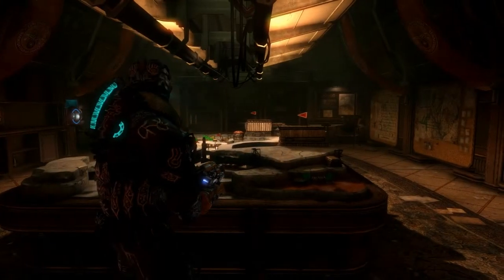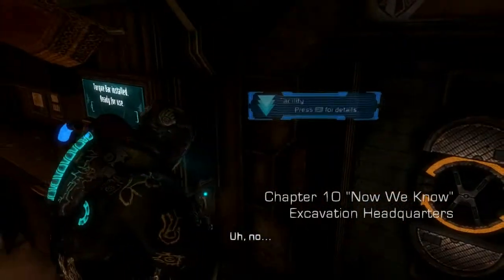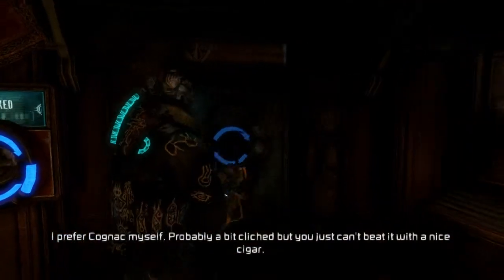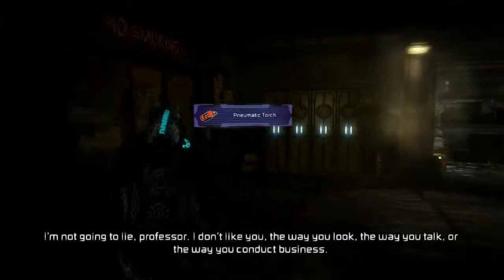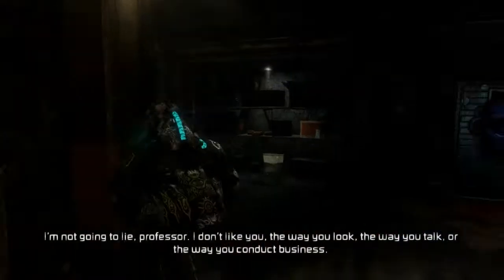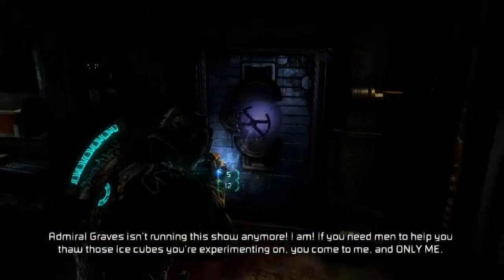Hey guys, welcome back to Dead Space 3. This is Chapter 10. We've got an audio log right there, a torque bar, and a pneumatic torch — that's basically a flamethrower. You can make a couple other different things with it, but the base gun is a flamethrower.